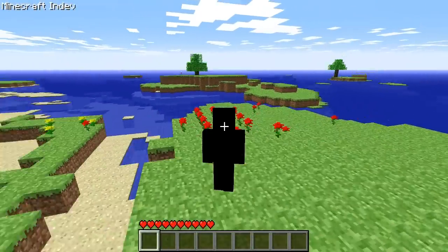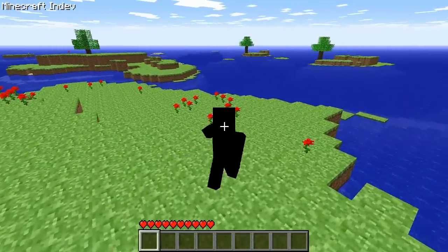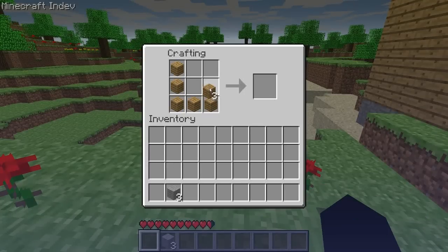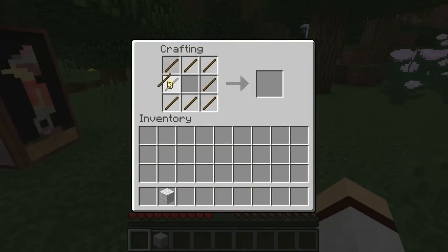Back in the earlier days of Minecraft, in Minecraft in-dev, the painting actually used to have an old crafting recipe. Previously, the painting was crafted by using eight wooden planks and a piece of wool in the middle, and then it was later changed to the crafting recipe we have today where you use sticks instead of wooden planks.